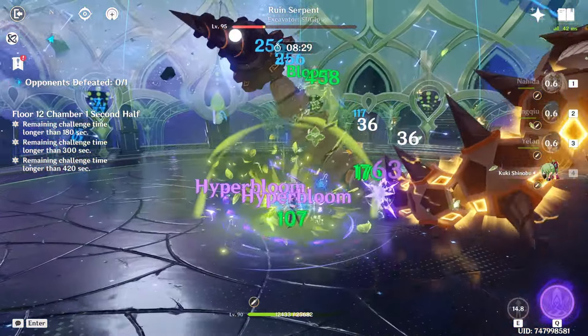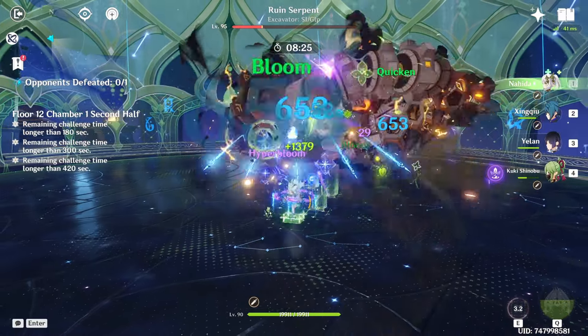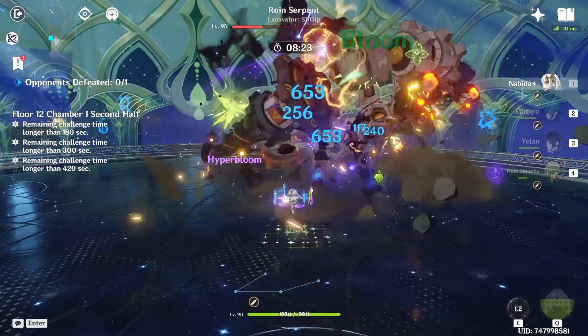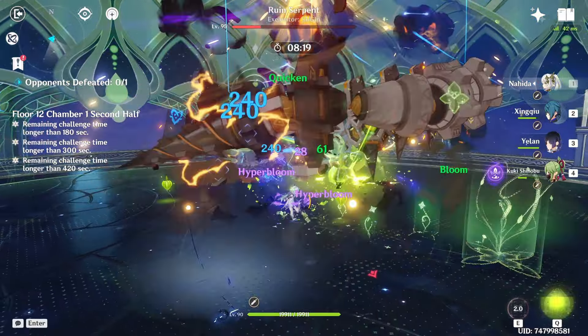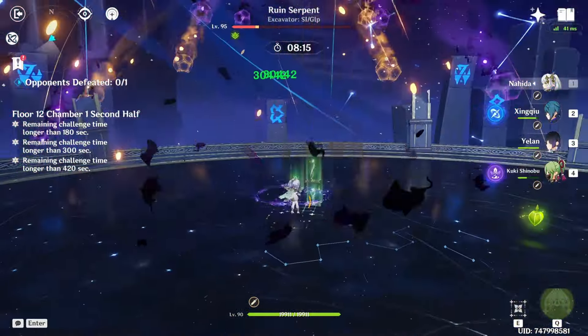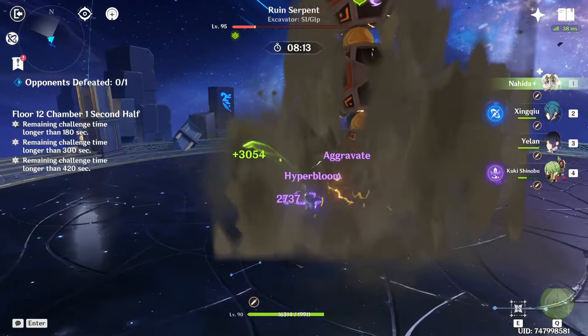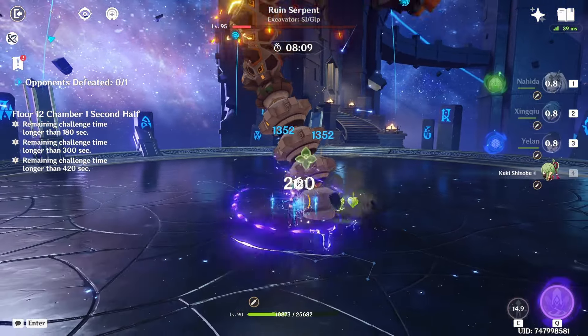My goal is 7 minutes and 30 seconds, just because we conserved 30 seconds on the first half. The real test is whether Hyperbloom can knock down this phase of the Rowan Serpent, because if it can, then this might be one of the best Rowan Serpent teams. But it seems like it can't unless I do something really specific - to this day I still do not know how to knock it out of that phase, other than sometimes doing a big hit and getting lucky.